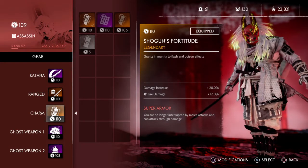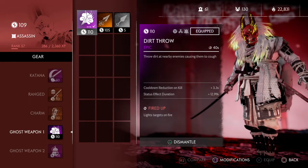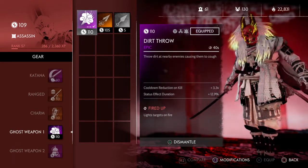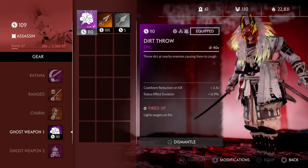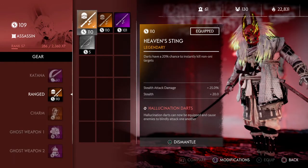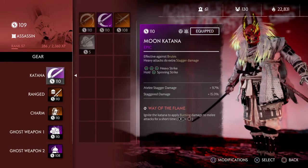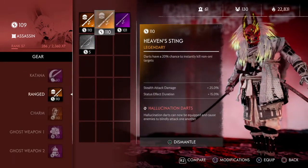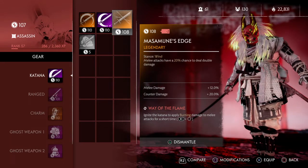Although I heavily recommend Shogun's Fortitude — that way you don't even have to worry about the poison effects. Ghost weapon one: I use dirt throw because when I run fired up on dirt throw, it seems to hit three or four enemies at a time. As an assassin, that gives me the opportunity I need to hit them, get away for a second, especially if I need to heal up. I'll throw it, hit them with fired up, catch them on fire, do a little damage, and back up. Even the base poison darts stagger enemies. I primarily run a fire and stagger build. When I'm not running this katana, I normally run Masamuni's Edge, which has melee attacks with a 20% chance to deal double damage.